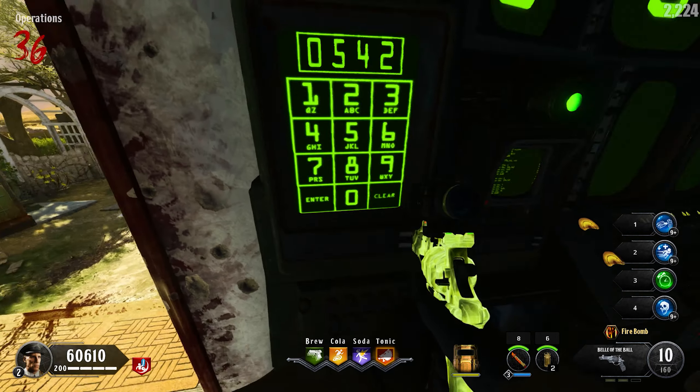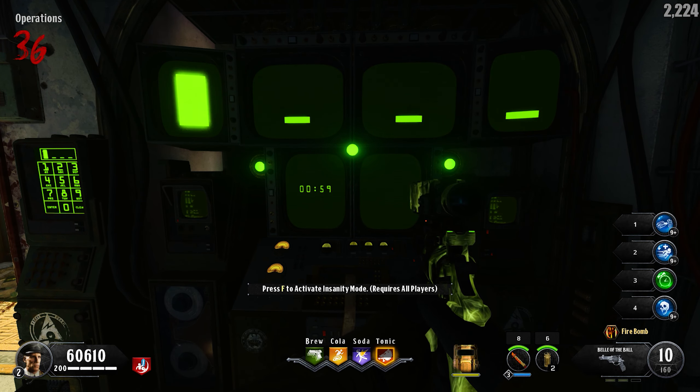All you need to do is put that code into Rushmore, and then confirm you want to activate this insanity mode by interacting with the main Rushmore computer system.